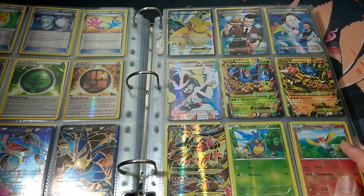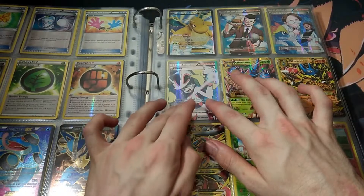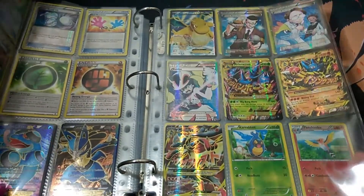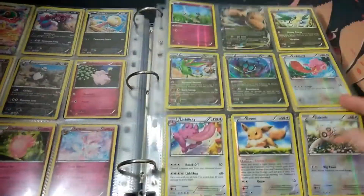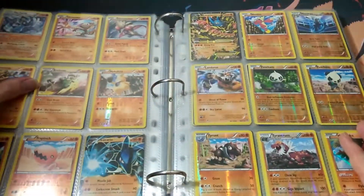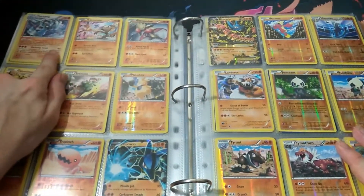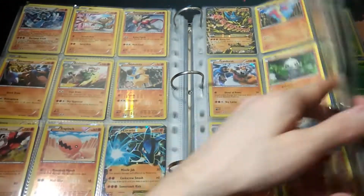Favourite card from this set — yeah, I gotta go with that Korrina, it looks really good, really really good, I gotta say, love it. Favourite holo — that's easily the Machamp. Favourite holo easily Machamp. You can't see it really well but yeah, the Machamp EX up there — yeah it's a mint holo, favourite easily from this set.